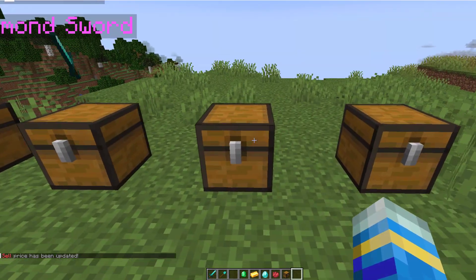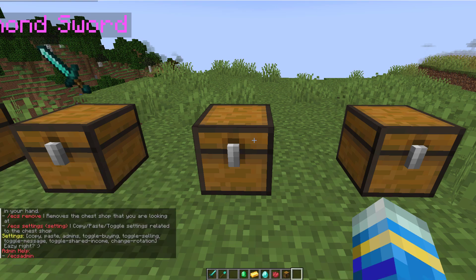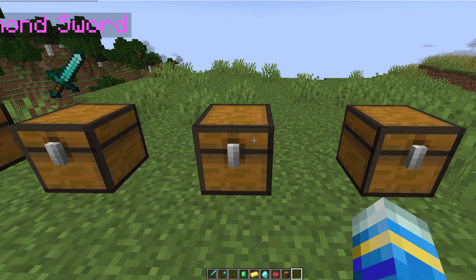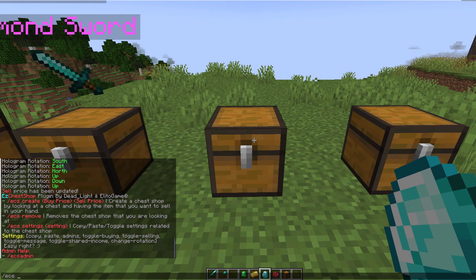So that is how you would customize it, but how do you actually create one? Well if we do /ECS and hit enter you can see there's only a few commands. Now to create a shop we need to be holding the item in our hand — we can do ECS create and then let's do 500 and 200.